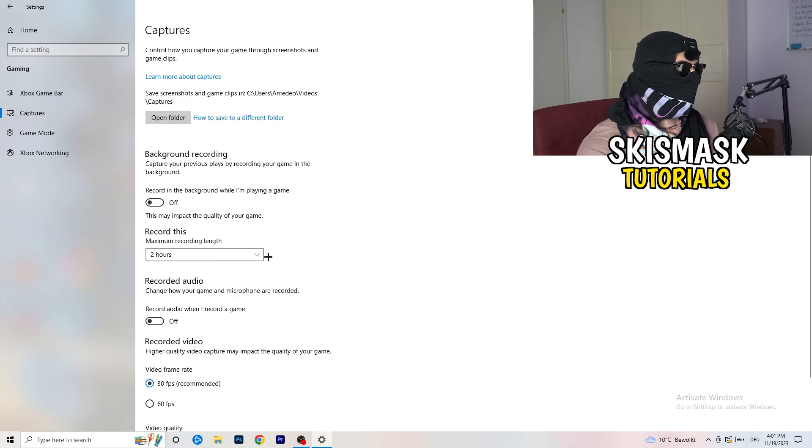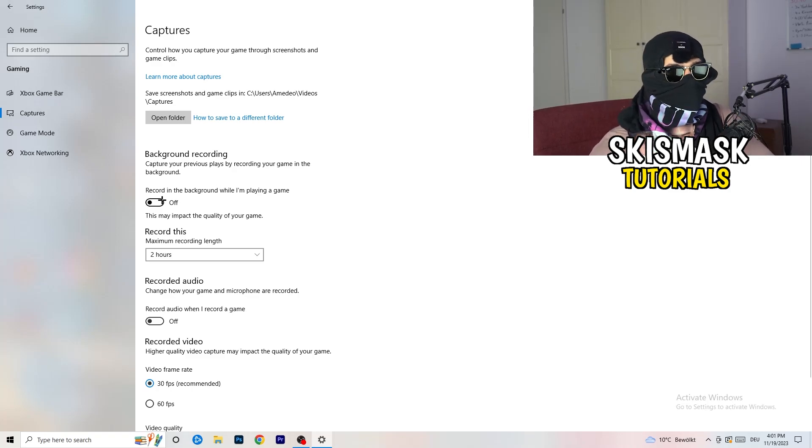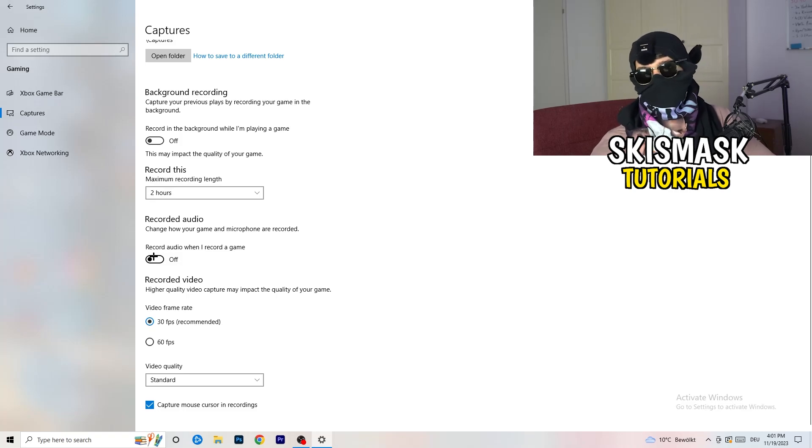Next, go to Captures on the left-hand side, then go to Background Recording and turn off 'Record in the background while I'm playing a game.' If you want to record something, use OBS — Open Broadcaster Studio — which is made for recording games and your screen. Also set the recording limit to 30 minutes and turn off background audio recording.